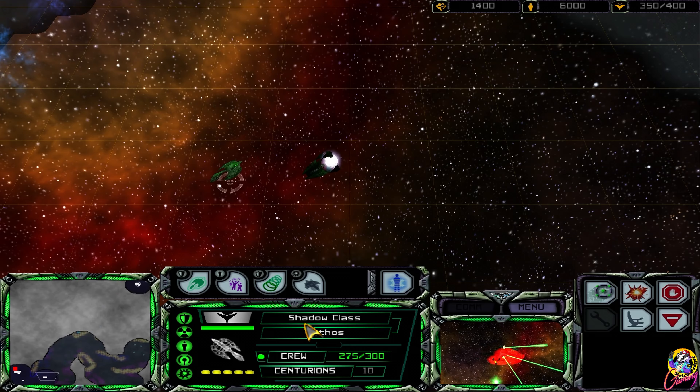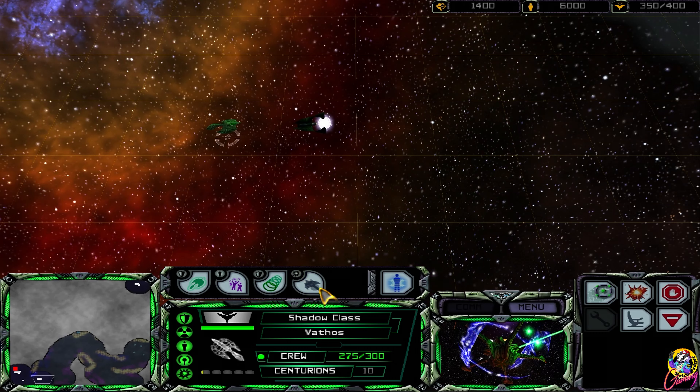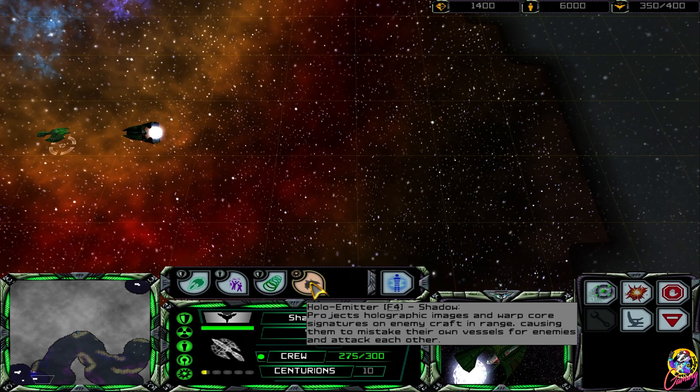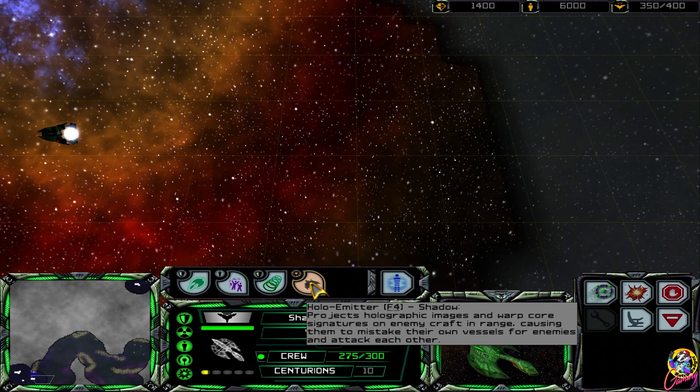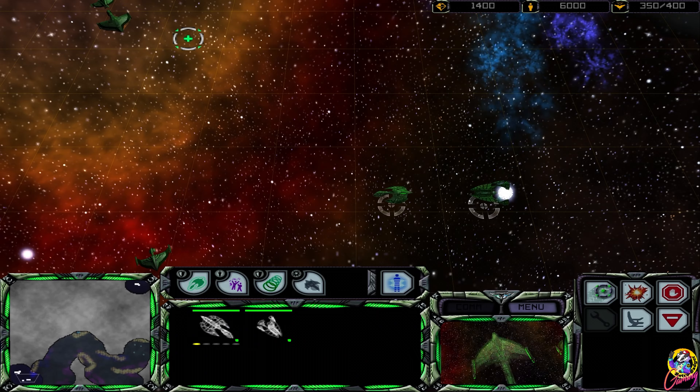Omega's a bit unguarded there. Oh - hollow emitter. Why did I do that? What does it actually do? It projects holographic images in the enemy crafting range, causing them to mistake their own vessels. Oh sweet, I didn't know about that - that's cool!